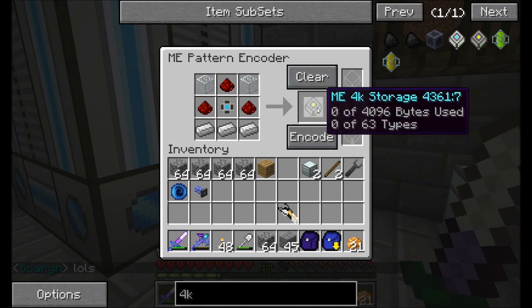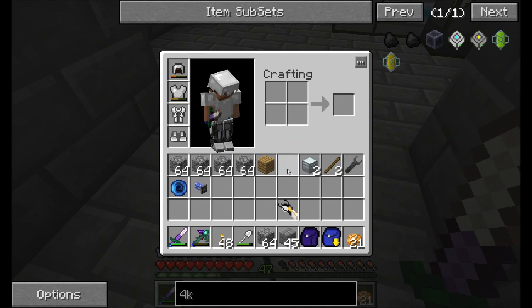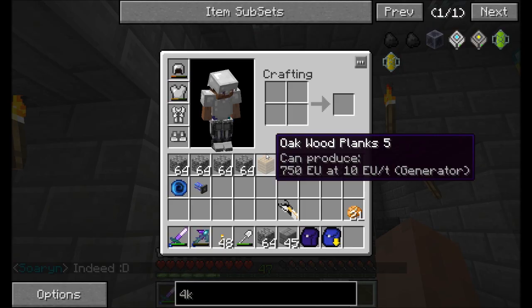So I've got my pattern encoder here — you can see I made the 4K storage. Oh, what's this — a present for me? Ooh, prototype Omnirange. Fancy. Right up there it goes.